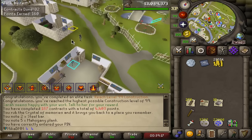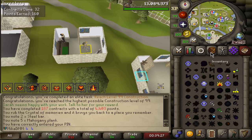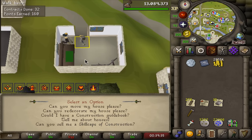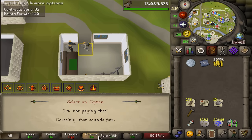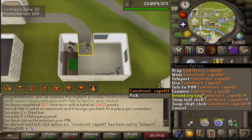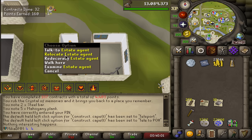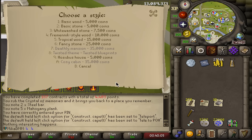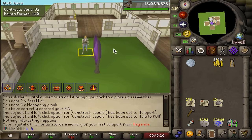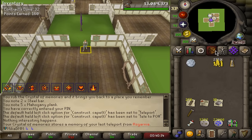Got a collection log pop-up. Let me get to the house agent and grab the construction cape real quick. The reason I did this grind is I need to be on the ancient spellbook when doing the sire to cast shadow barrage — same for the leviathan. I'll teleport to my house using the construction cape. Spoke to the estate agent, paid 100k, now I have unlimited teleports to house for the whole duration of leagues.